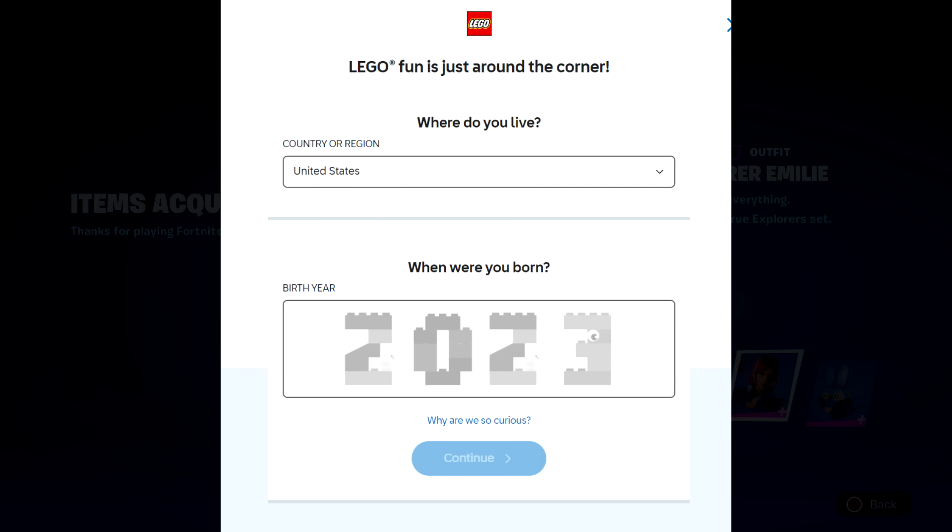I would make yourself 18 or older, because if you put yourself younger than that it's going to ask for your parent's social security number or credit card. So put whatever year you want. If you want to make a child's account I can show you how to do that as well, but it's a real hassle. Then it's going to ask you to sign in, and since you don't have an account yet, go to 'Create Account.'